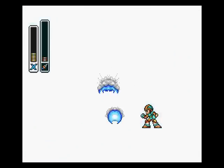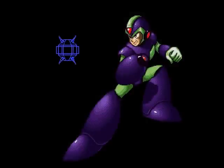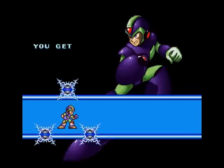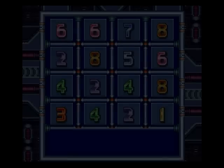Volt Catfish is done. I don't think I have enough time to go do something else, though that was pretty quick. You know what? We are gonna try and do something else — if not, I'll just cut it. Here we now have the Volt Catfish weapon, which is called Triad Thunder! Now we can charge that up and get the helmet.